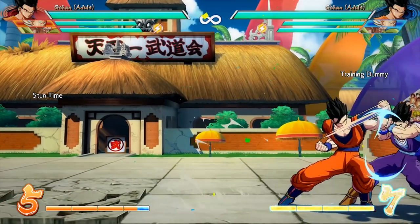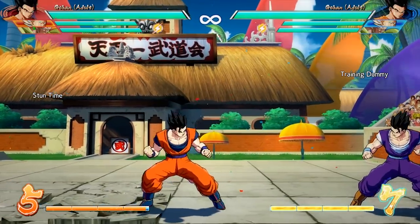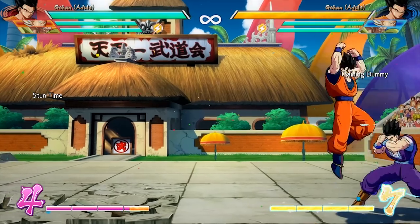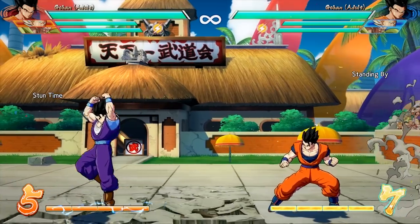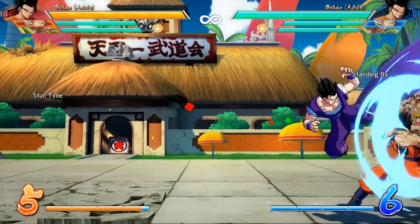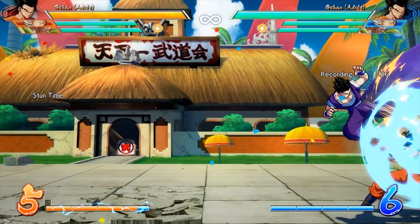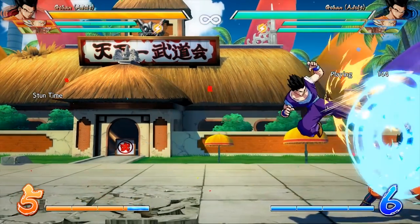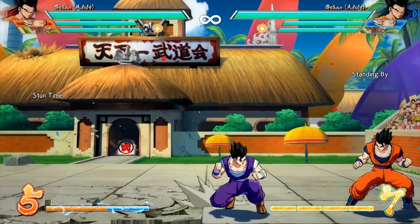Legs also got nerfed. The legs getting knocked down a peg is very important, because it used to be inescapable — you couldn't reflect, couldn't do anything. Now if I'm in the corner and I EX legs and then come down with a light, you'll see that if I'm blocking and he EX legs, I can just reflect out of it. That wasn't the best example, but you can reflect out of it now, and that's hugely important.